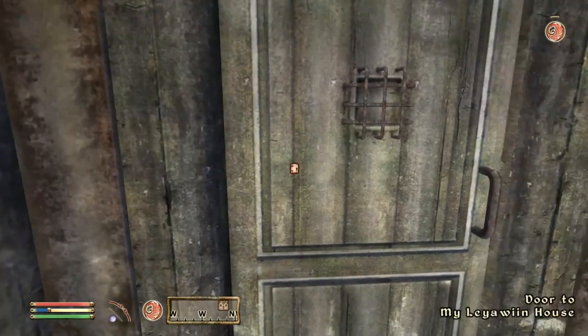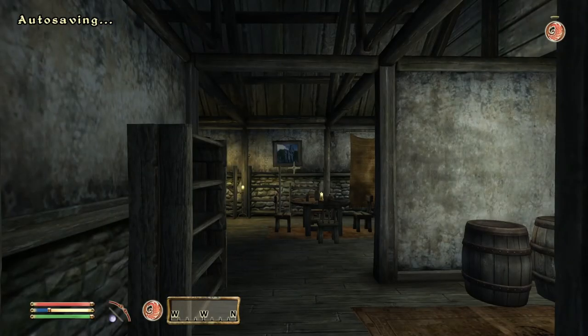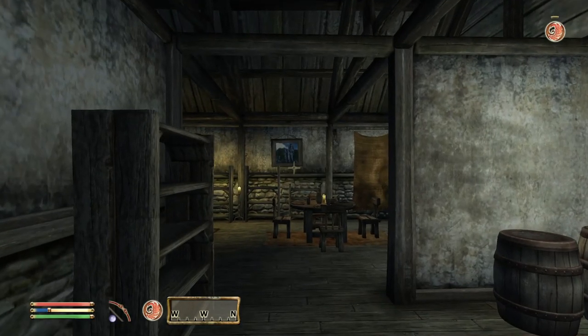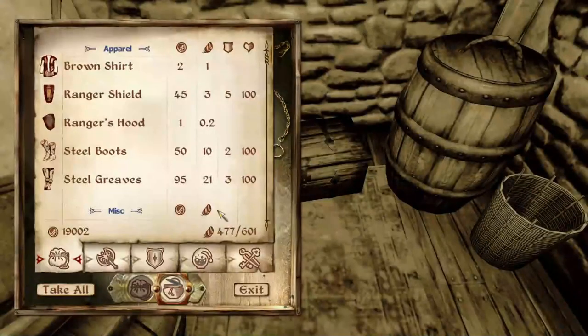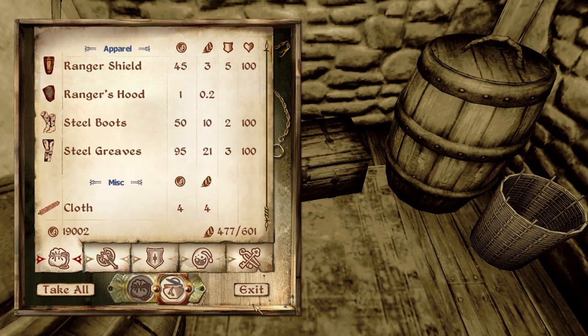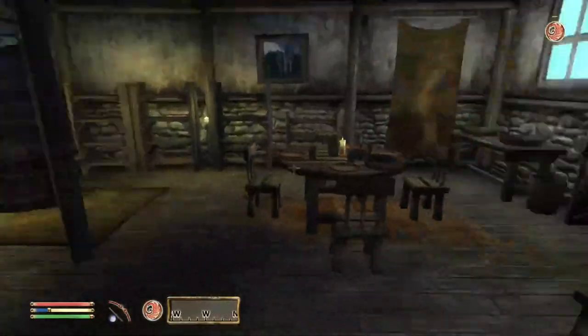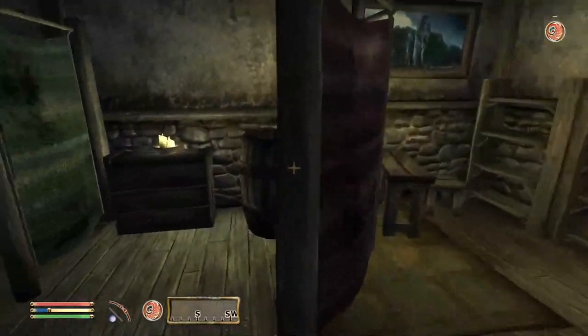In today's episode, we're going to start by taking a look at our house now that it's fully furnished. I decided just before this episode was going to start — I do mean literally before — that I would buy everything for this house. Here's what the house looks like fully furnished.